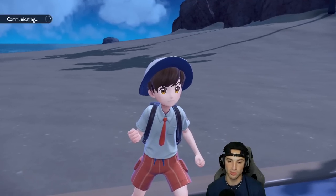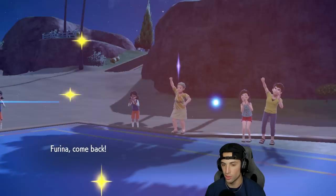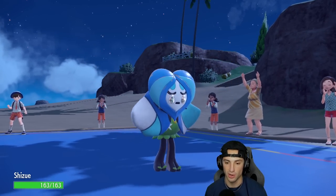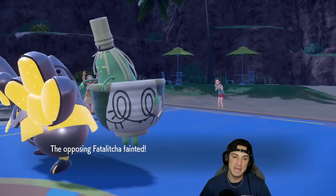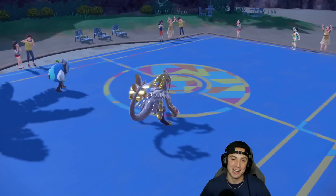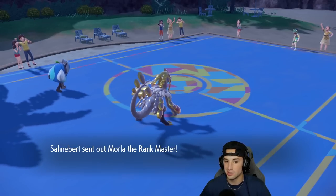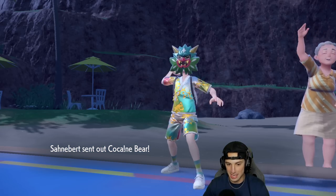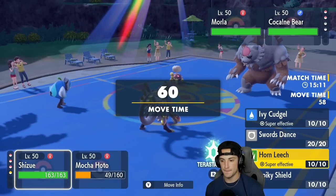We keep spamming Clanging Scales and chunking damage. I believe if this one lands it could be a double KO, so hard-swapping was right — Hospitality in the back end to heal Kommo-o if needed, with Wellspring Ogerpon as a strong attacker. We canceled Trick Room twice this match — that was huge. Now Kommo-o is just ripping even at minus Defense from Clanging Scales. Opponent sends out their final two: Torkoal and Blood Moon Ursaluna. No Trick Room out, so speed is our best friend.